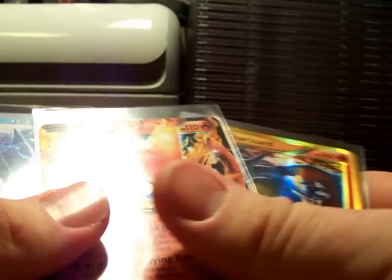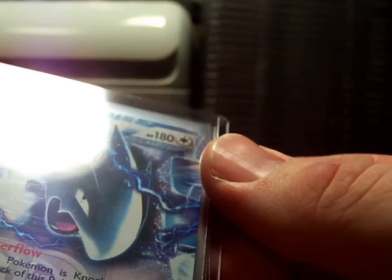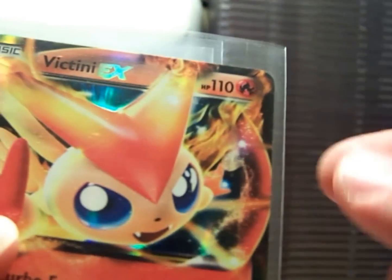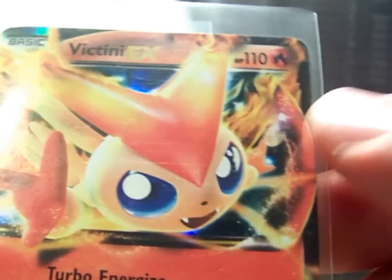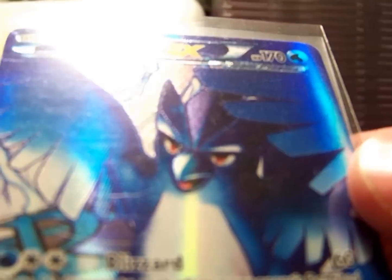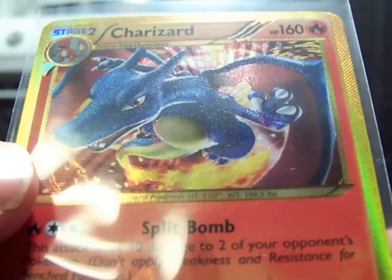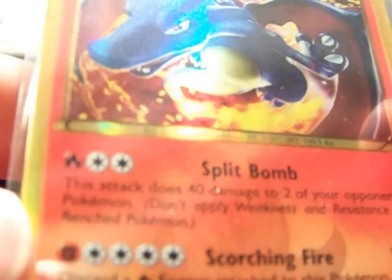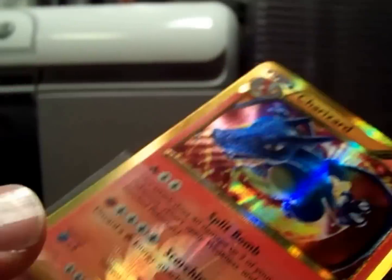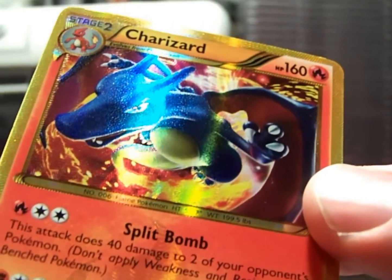This is what everyone wants to see. In the 23 packs I've opened from this set, I pulled an ACE SPEC — it was a Scramble Switch. Lugia EX regular, regular Victini EX — this one is a little bit damaged on the back. Full Art Articuno EX. And the card everybody wants — the Mist Printed, because there's a Fighting Symbol there instead of Fire — Shiny Charizard. This will be PSA-Graded.